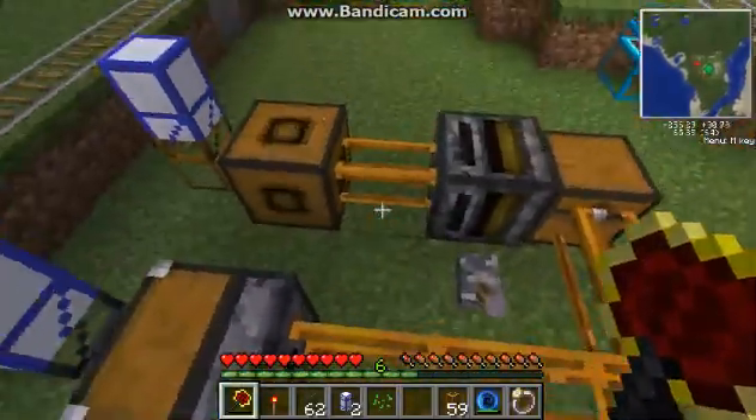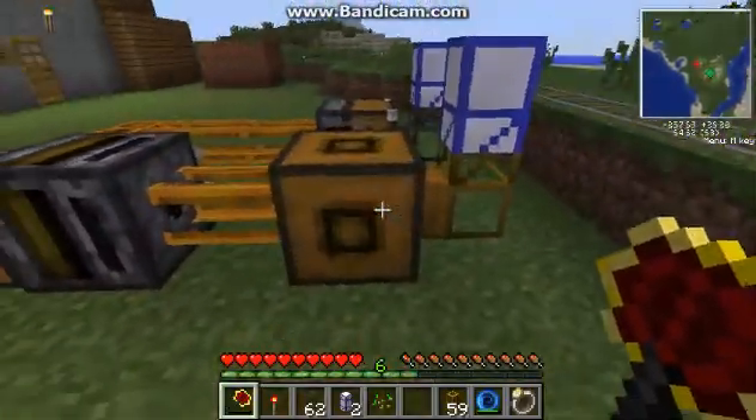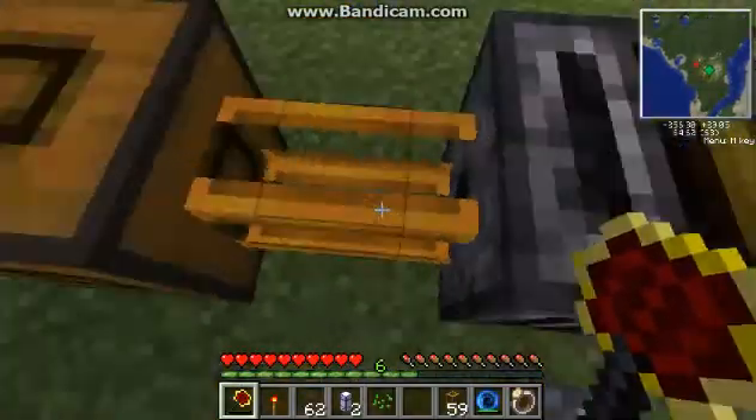I have discovered a way that you can use to make it so you can teleport your magtubes through blocks. If you think they're one way, they're not - it's both ways.